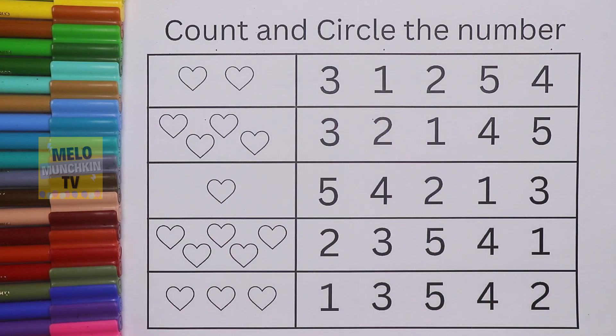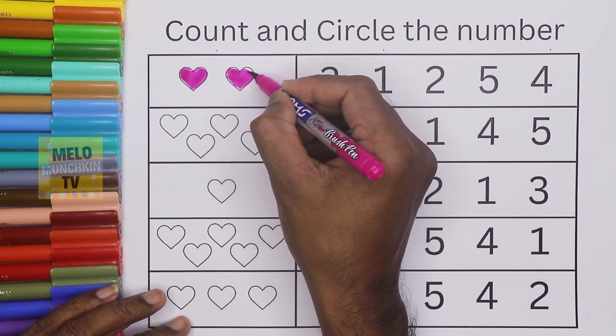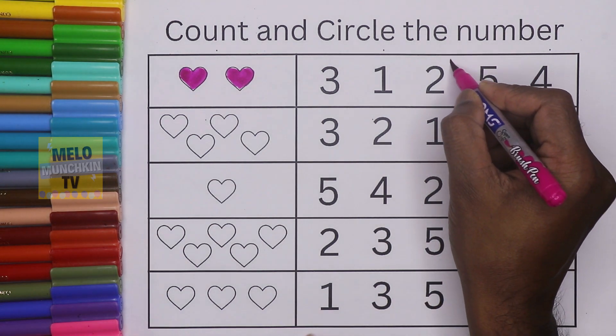Let's get started with dark pink color. This is number one — one heart. And this one is the second one, so two hearts: one and two. Where is number two? This is three, this is one, and this is two, so we need to circle it.